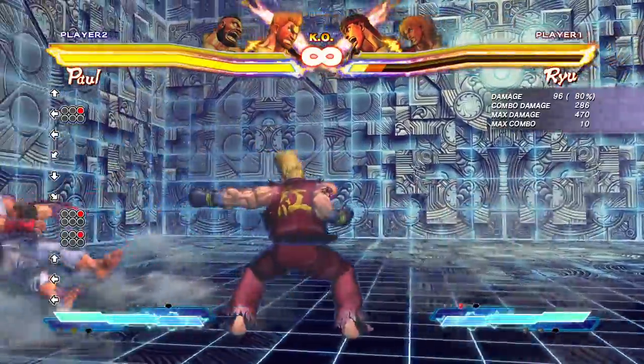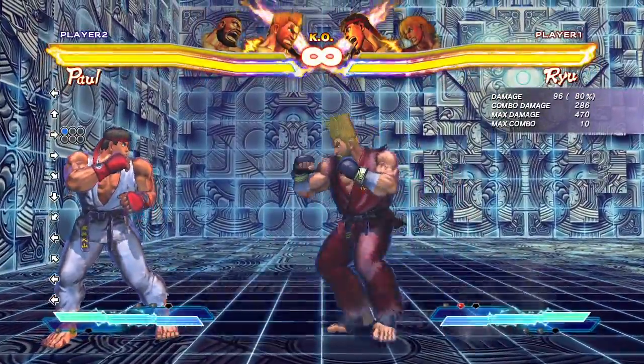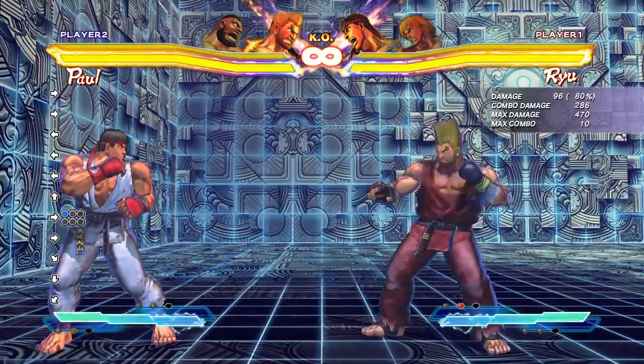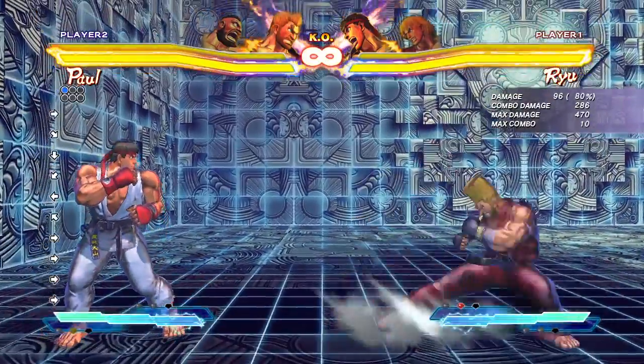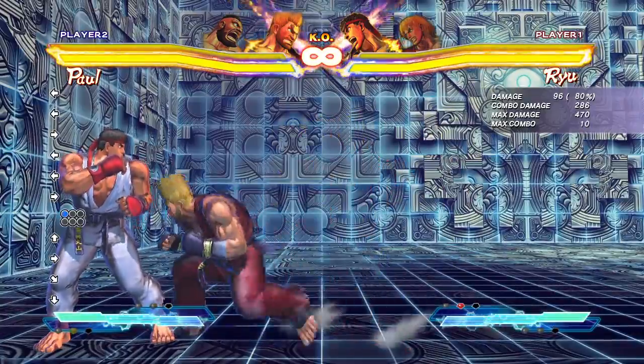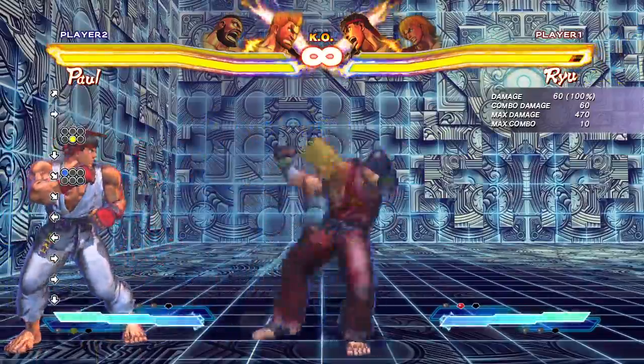Without further ado, we'll get right into it. He's got some decent mobility. I like his back dash here. This is the command one, it's called Sway — it goes back just like that. It's much better than his back dash, his back dash is kind of slow, so it's the one you want to use. It also has invincibility to start up. His forward dash is not too bad, it doesn't go very far, but it is pretty quick. It starts up quick, ends pretty quick, so not bad stuff there.